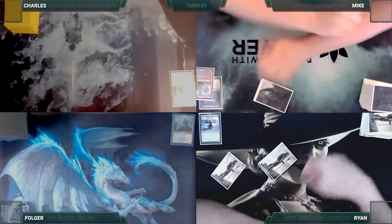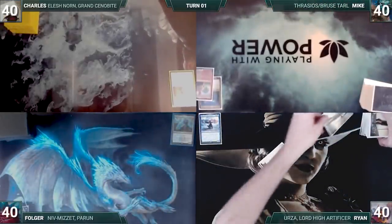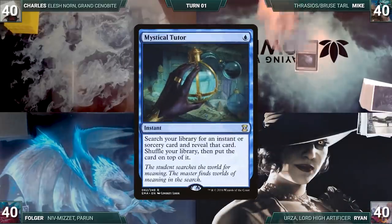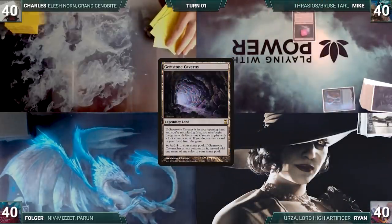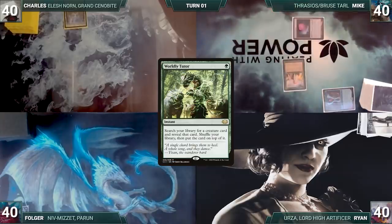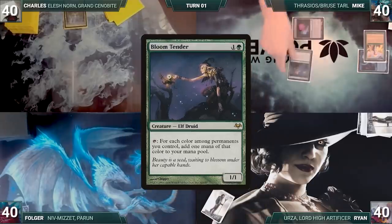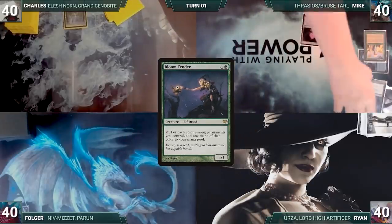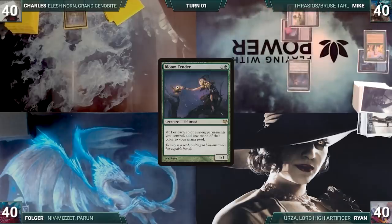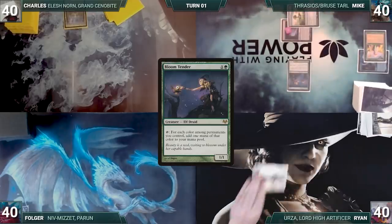Charles rolls a nat 20 and gets to start us off, but Mike has a pregame action and puts Gemstone Caverns onto the battlefield, exiling Mystical Tutor. Charles draws for turn and plays Nykthos Shrine to Nyx, then passes. At end of Charles's turn, Mike casts Worldly Tutor, fetching a Bloom Tender to the top of his library. Mike draws, plays Rejuvenating Springs, and casts Bloom Tender.